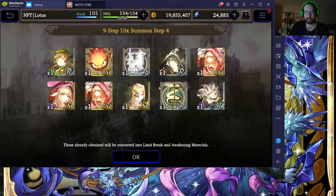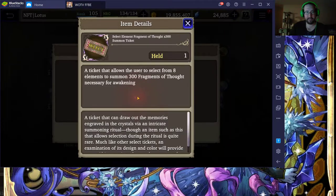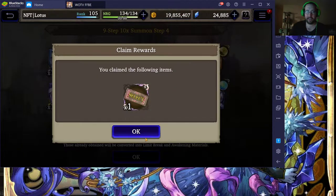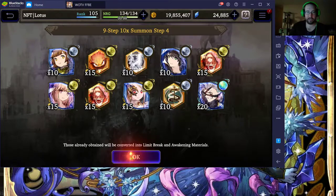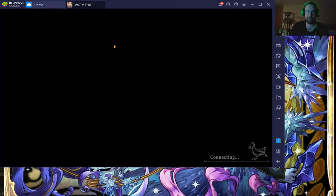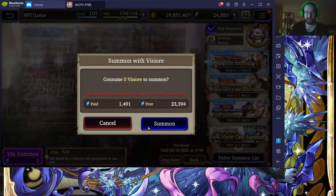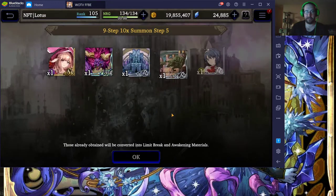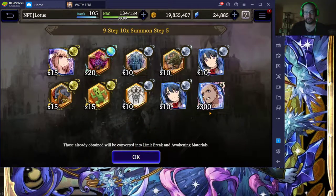Fourth pull — nothing really fantastic, but 300 fragments of thought. Not that I'm too concerned about those, but if I do get a unit that I need to break or awaken I won't have to worry about any of those for a long time. Now this is the free one. I'm also going to get 300 shards, so right there I now have 300 shards for this unit.